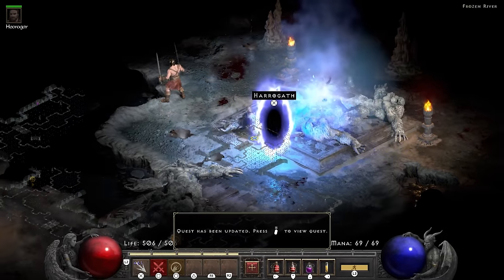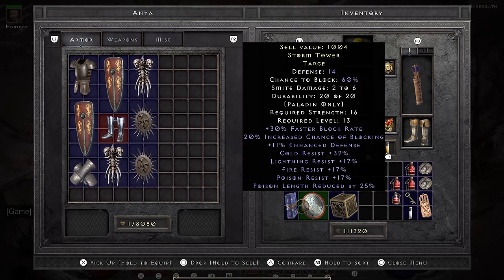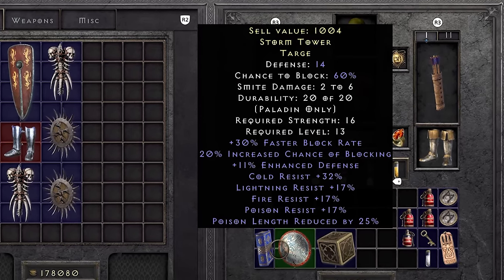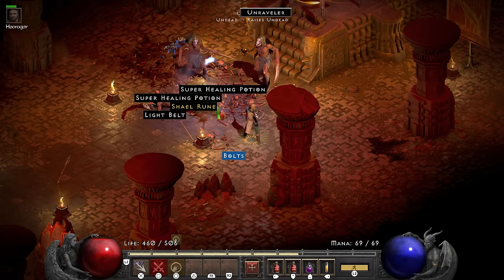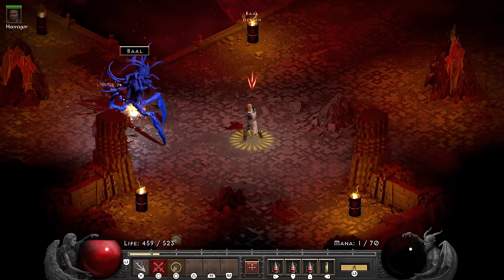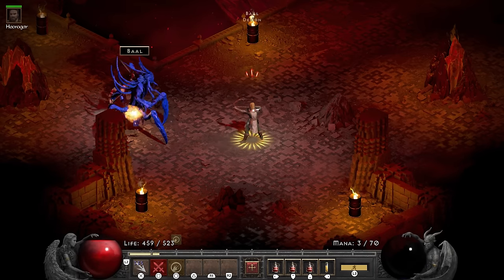Saving Anya gets you a class specific item — in the case of the paladin you get a shield. And of course on the run where I am using a two-handed weapon, I end up getting the 17 resist all with the amazing deflecting mod shield. Seriously, where was this on my rare only holy shock salad? Nihlathak drops me a Shael rune, and the Baal fight is pretty easy with the mercenary tanking and me just shooting at him.